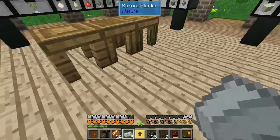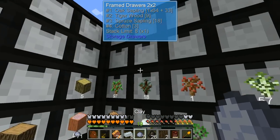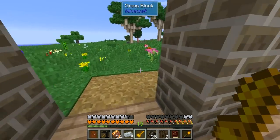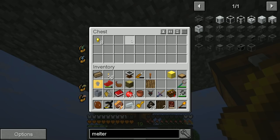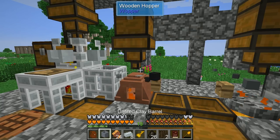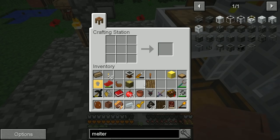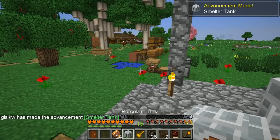Let's get this barrel firing up. I shouldn't need the rest of the clay, so we can throw that away. I'm really hoping when these melt up we end up with enough. Let's throw the unfired thing into there. Take that clay barrel and then we just need to surround it with porcelain. There we go — porcelain tank! We have a smelter tank, and that's another achievement.